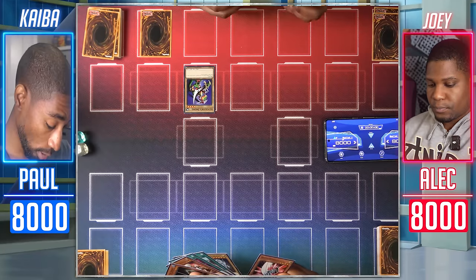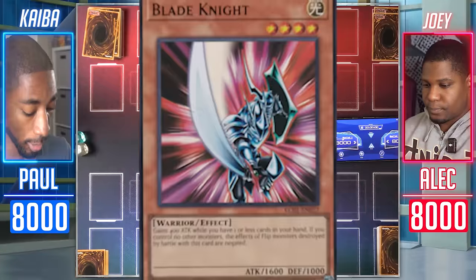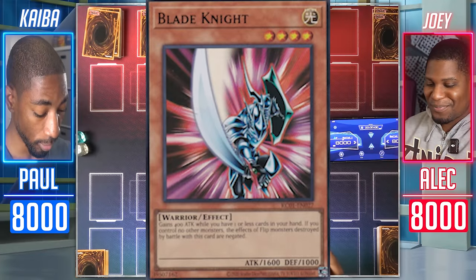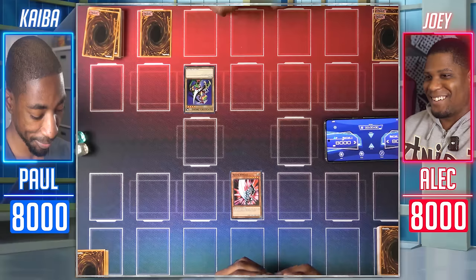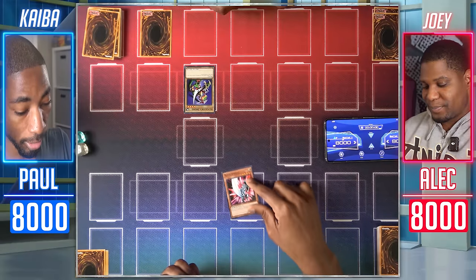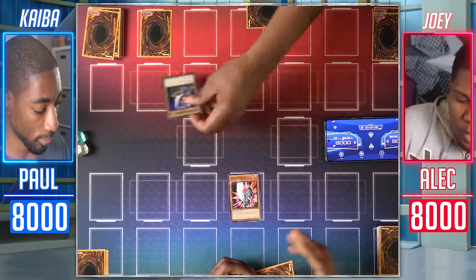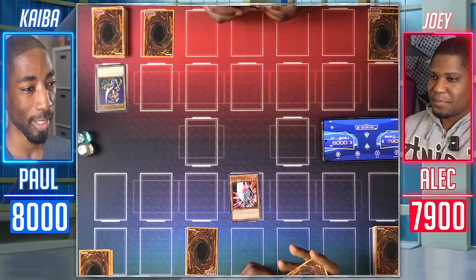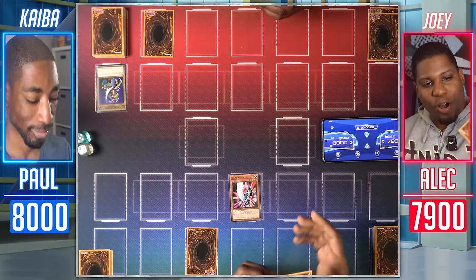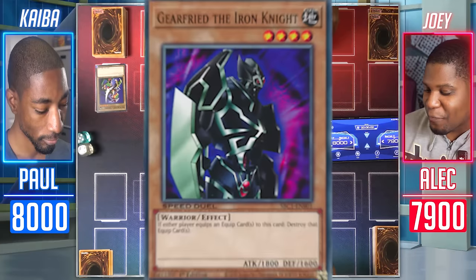Draw, Duelist. I Normal Summon my Blade Knight in attack mode. If I have one or less cards in hand, it gets 400 attack — though I have many cards in my hand. Enter Battle Phase — Blade Knight's gonna attack your Alligator Sword, and I'll take 100 damage. Set one face down, end my turn. I'll draw and Normal Summon Gear Freed the Iron Knight — 1,800 attack.